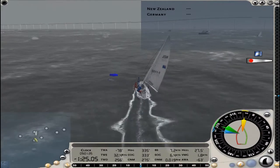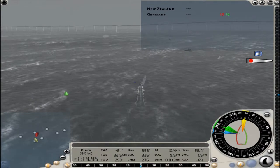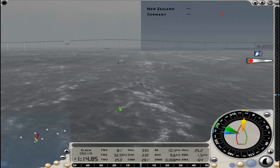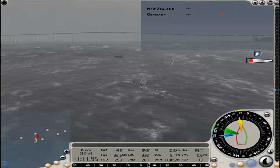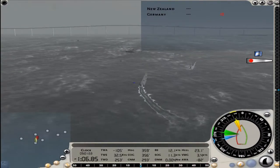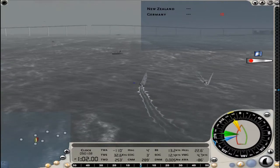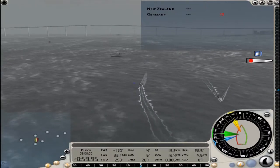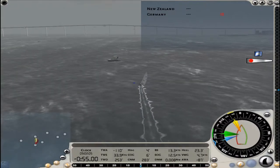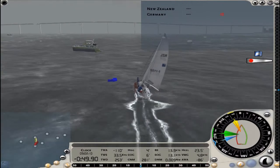In the middle on the bottom is what's called the dashboard. It gives you all kinds of information about your boat — wind angle, true wind direction, course over the ground, speed over the ground, all that information. Over on the bottom right is the compass, and it has three triangles. The yellow triangle indicates the direction of the current, the blue triangle indicates the true direction of the wind, and the green triangle indicates the current angle.